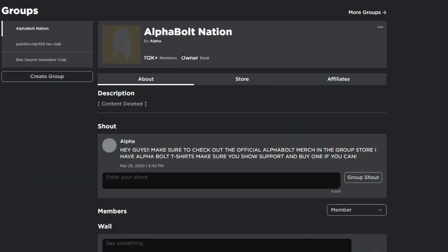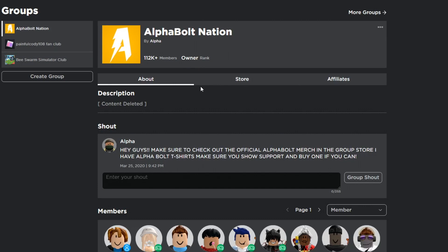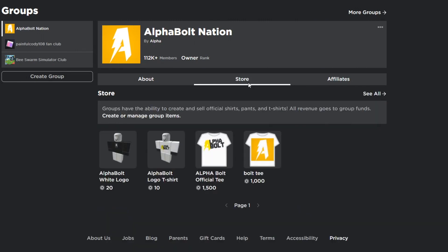Make sure you guys join my group called Alpha Bolt Nation. I give out Robux on a daily basis, so every time I upload a video you have a chance to win. All you gotta do is comment your username, like the video, and join the group. I also have a store with two t-shirts — one for 10 Robux and one for 20 Robux. I go through t-shirt sales and pick random winners too.